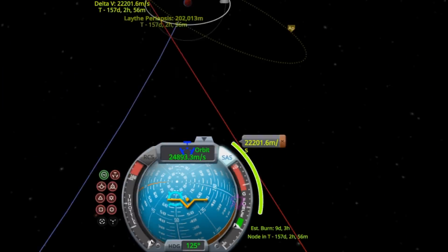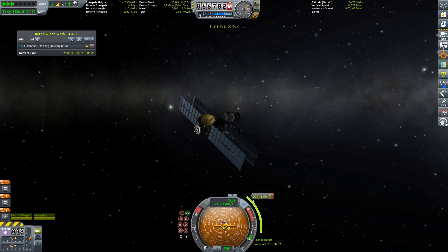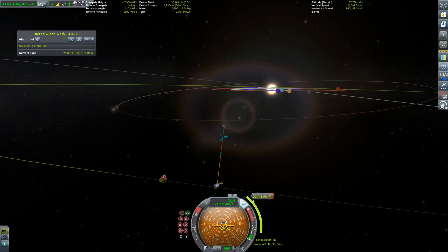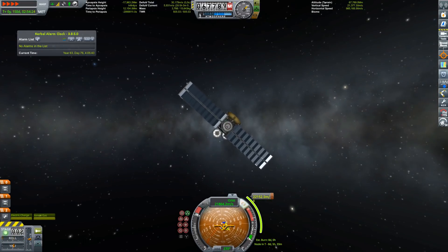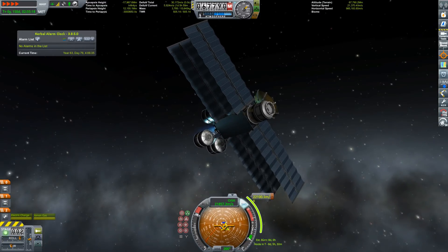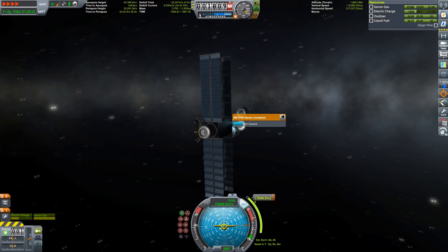Now the fun part: we're going to do a really long speed reduction maneuver in 147 days, which is now. We need about 23,000 to 25,000 meters per second of Delta-V, and we more than enough left in our tanks.